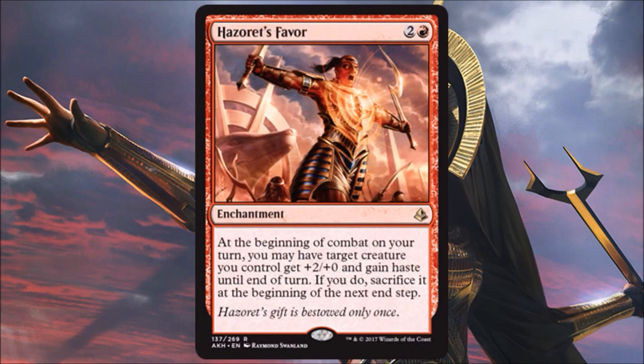Hezeret's Favor — I'm not real excited about this one. It's an enchantment for three that does nothing on its own. It relies on you having creatures to attack with and good combat situations. If you have all that going for you, you might get a few damage points out of it, but you're sacrificing your board state and it only works for one creature at a time. I'd rather just play a three-drop creature and get more economy out of that.